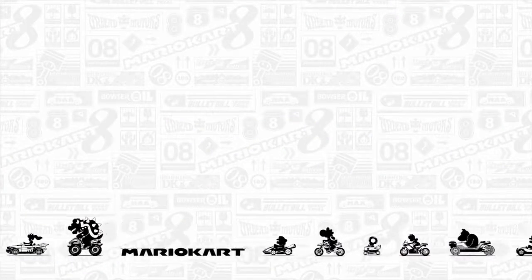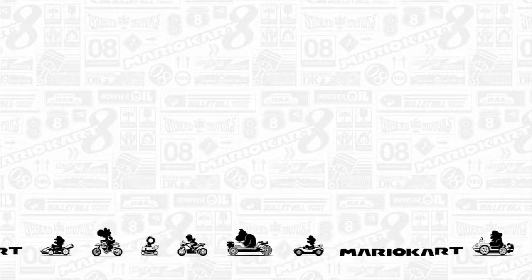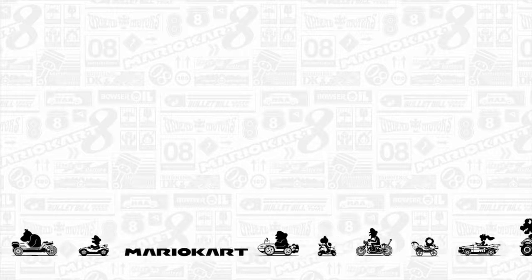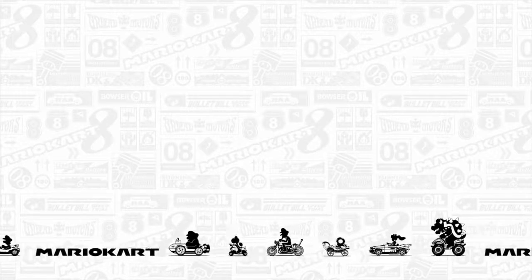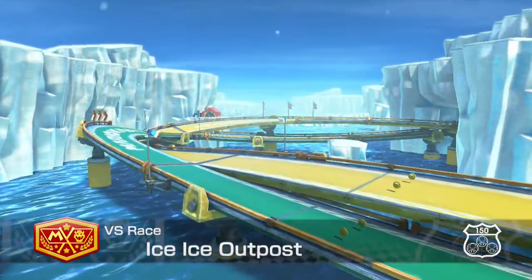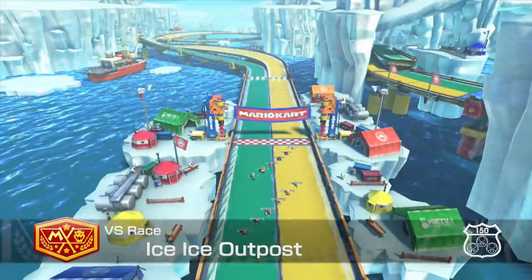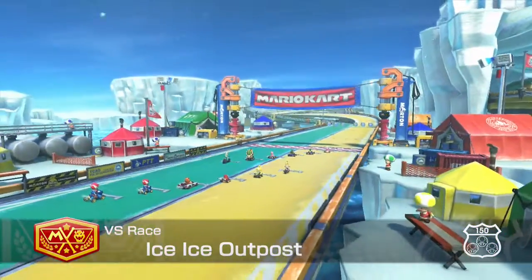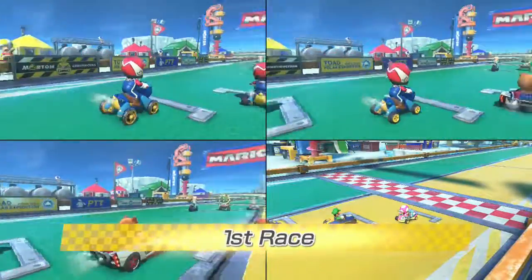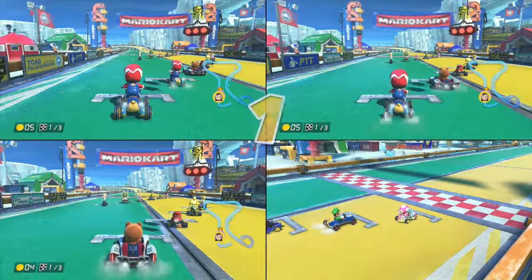So we are going to do the Triforce one and we are going to do an ice outpost. So there's the little characters just driving across - lots of characters. Anyway, this is ice outpost, looks good. This is a gravity defying one, I think they all are. Three, two, one, go.